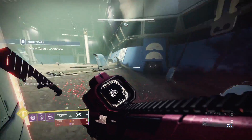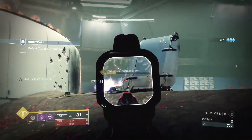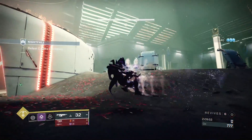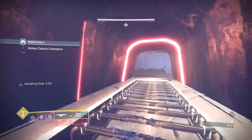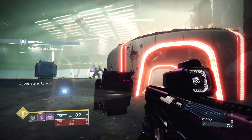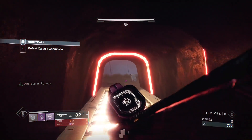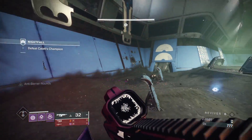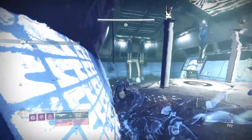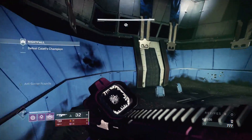I have to use my auto rifle and it was just so annoying. There is also another method I figured out later — I'm gonna do a time skip. I'm going to the back of the map. Since I can't use my Jötunn or heavy, I'm gonna bait the boss to go in this direction so I can spam a lot of auto rifle.